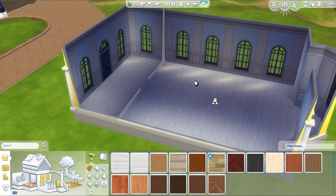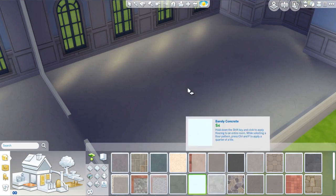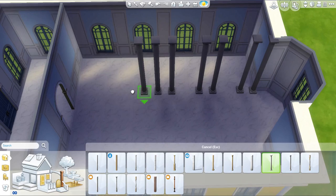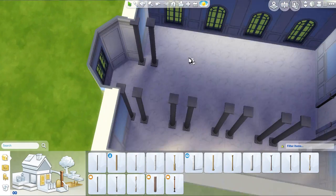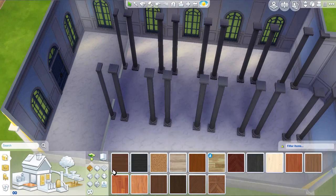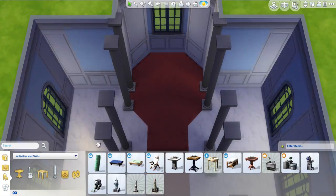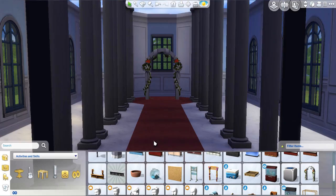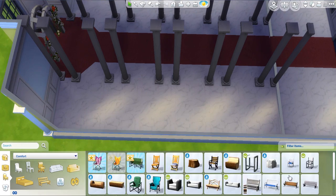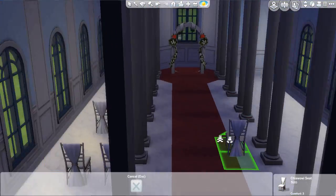Originally I was thinking of making the floors wooden because I felt that would make it feel more antique, but I found these really interesting stone tiles that were more appropriate for a wedding venue. I was also apprehensive about placing paired columns because I felt there would be too many and the guests sitting on the aisle couldn't see the bride and groom. But the columns actually had a really good three-dimensional feel and made the aisle look longer by dividing it into three. I'll be placing flowers in the middle of the columns later on.